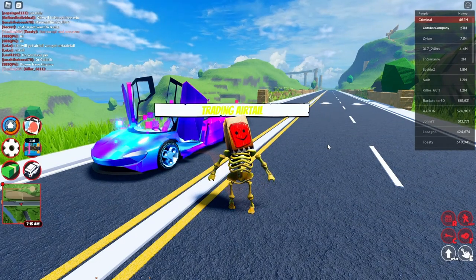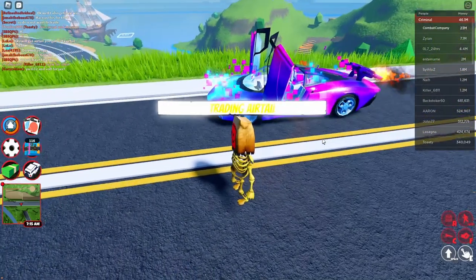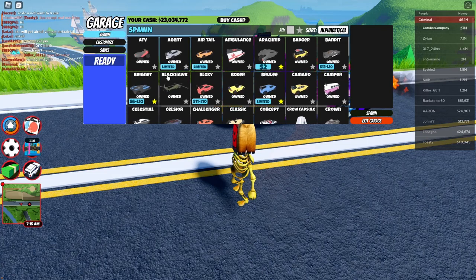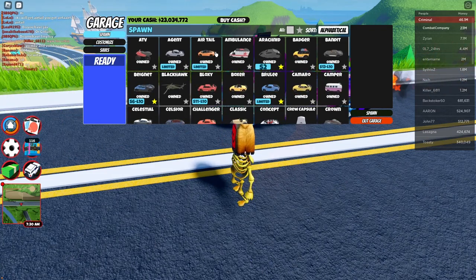Welcome back to the Jailbreak trading series. Today we are trading the air tail. I've got to say this is a really nice looking vehicle, and something I really like about it is that you can find it super easily because it starts with the letter A — you can just spawn it in without a problem.